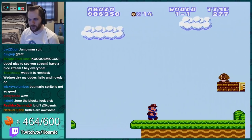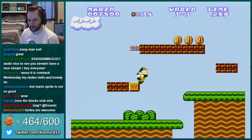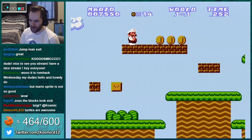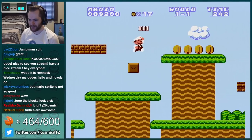I believe this hack is four worlds long. Let's see what the fire flower looks like — like white and black. I still thought I could hit that block without thinking much about it because it was still flashing.